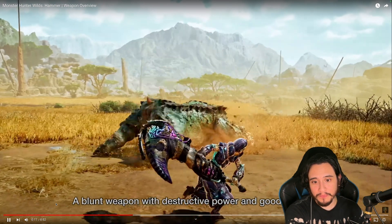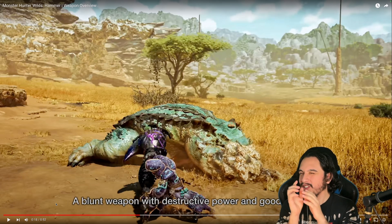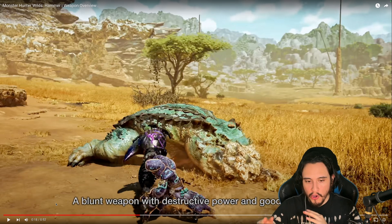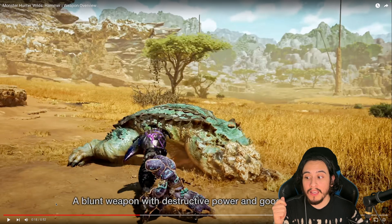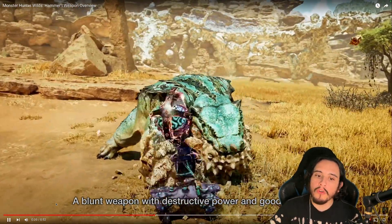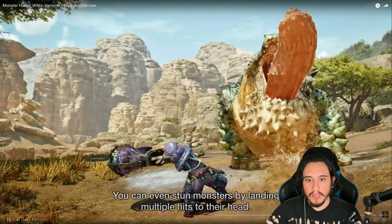First things first — what is that? You're telling me there's a chance, even a slight chance, that we're going to be getting a wirebug-esque movement system with the hook? Like, that would actually be pretty cool. I'm genuinely kind of hyped, because if this applies to every weapon type, we'd get a wirebug-style gameplay speed — we'd be able to avoid monsters and maneuver ourselves into better positions.